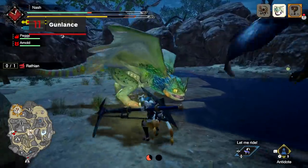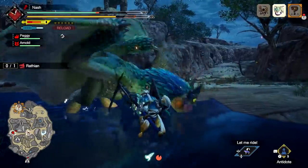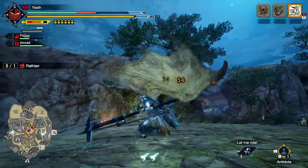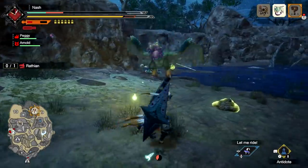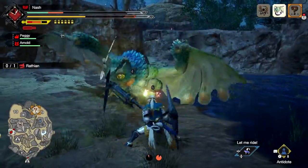The Gunlance is a long-reaching melee weapon and a gun that doesn't rely on your ammo stockpile. Follow up thrusts and slashes with shell attacks like the Wyrmstake Cannon, or the explosive but slow Wyvern's Fire. Deal cut damage and reduce the cooldown time of Wyvern's Fire by slashing with Hail Cutter. The Gunlance dulls quickly, so regenerate weapon sharpness by perfectly timing Guard Edge when defending an attack.